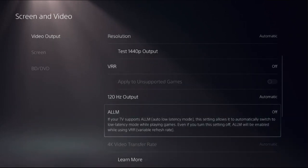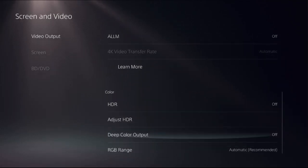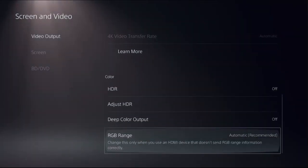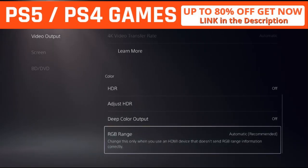For the ALLM, we need to turn off this option. Then just go down to HDR and turn on these settings. For the Deep Color output, we need to set automatic. Select OK. We need to turn on this option on your console, and for the RGB range, we need to set automatic.